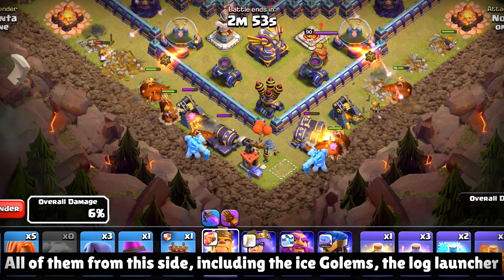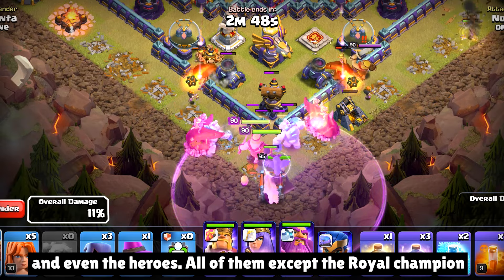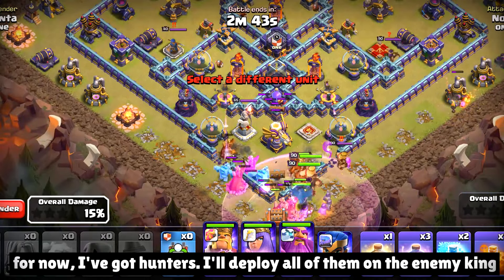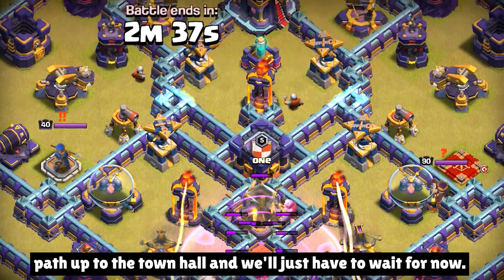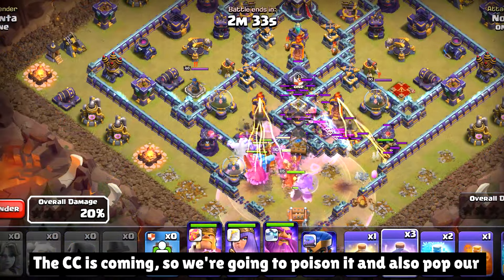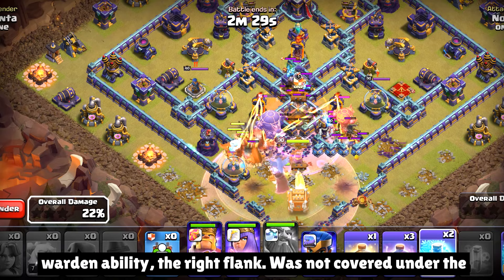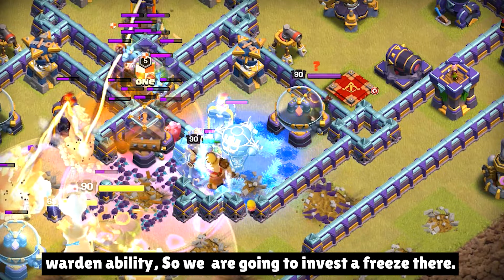All of them from this side, including the ice golems, the log launcher, and even the heroes — all of them except the royal champion for now. I've got headhunters; I'll deploy all of them on the enemy king and he will fall down pretty soon. Log launcher will make a straight path up to the town hall, and we'll just have to wait for now. The CC is coming, so we are going to poison it and also pop our warden ability. The right flank was not covered under the warden ability, so we are going to invest a freeze there.